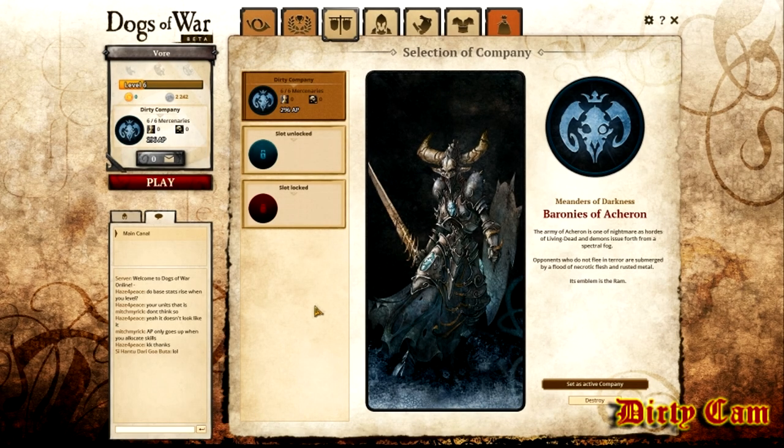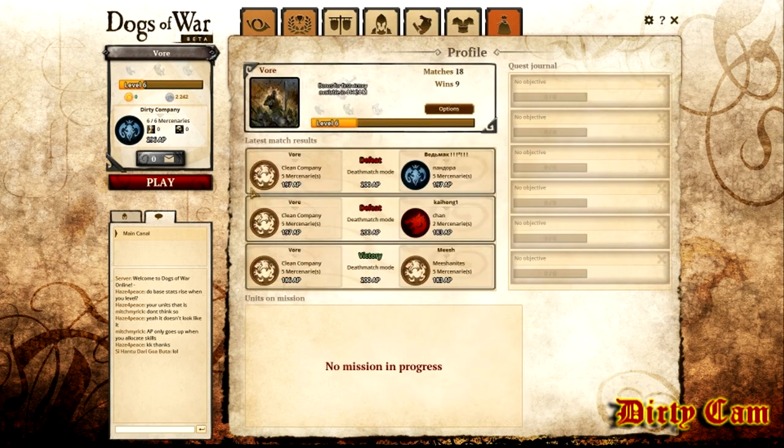This is the beginning screen you see when you load up. I'll give you a quick breakdown of everything here. Top left corner you got your name. Over here you can see what each thing is across the tabs — clicking on your name gives you your overall stats. I played a few matches just so I'd have some knowledge before doing this video.